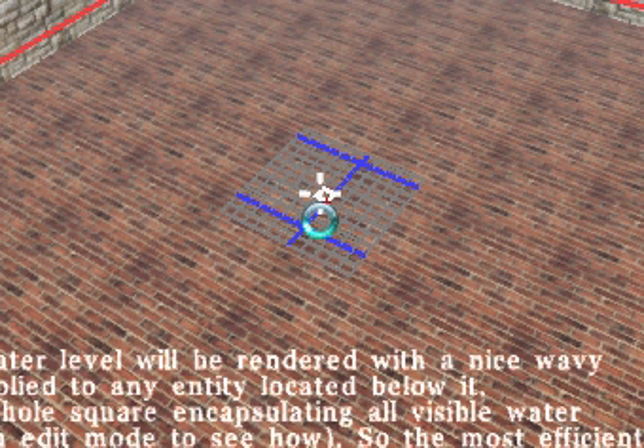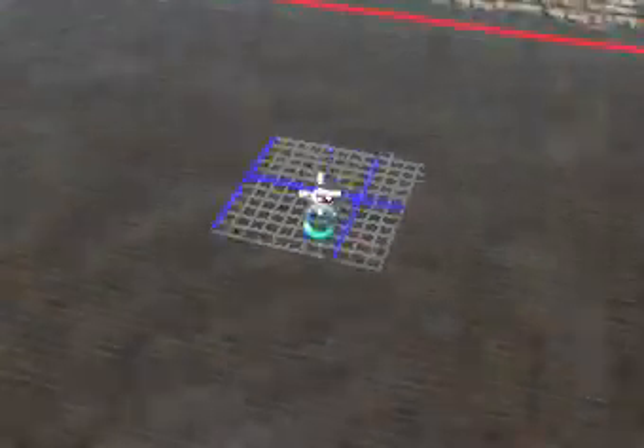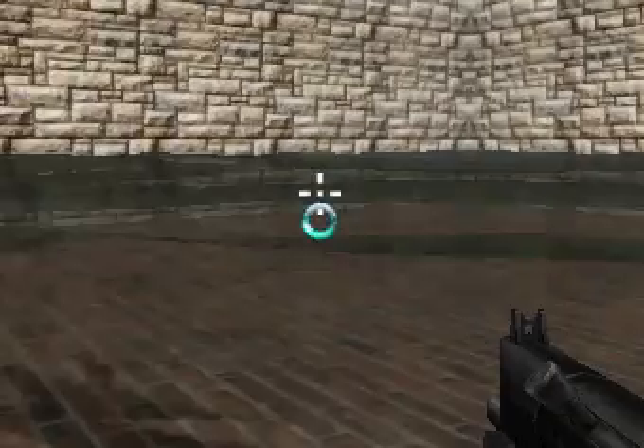Be sure not to have your Num Lock on because that doesn't work. Now I've got water. Press E and you can walk around in it. That's four blocks high worth of water.